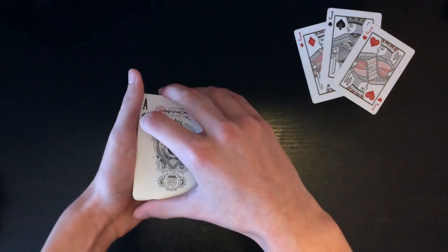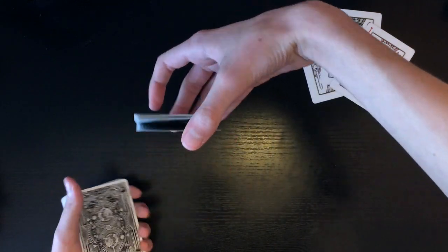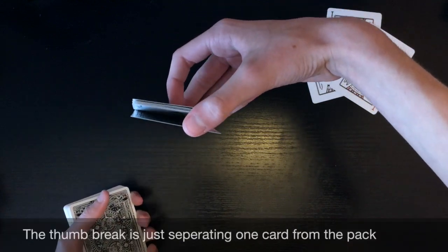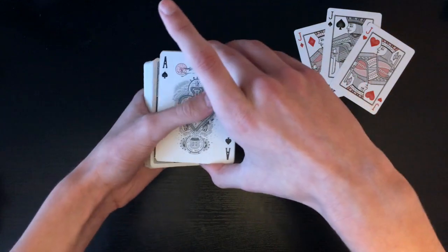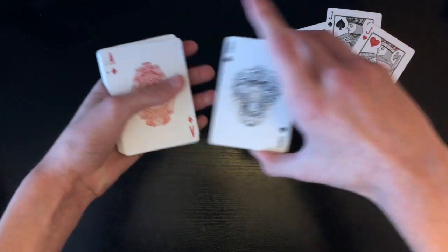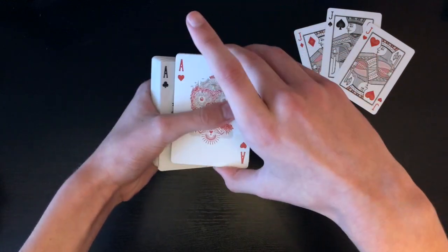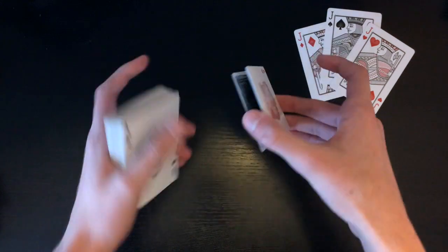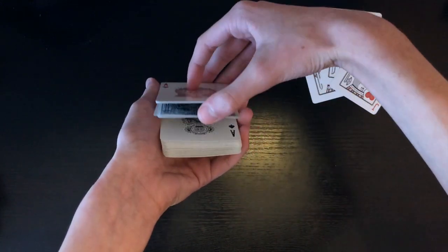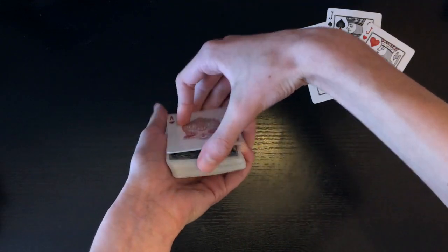Now you can let go of the ring finger break because you're just gonna pick up the cards, but maintain that thumb break with your thumb just like this. What you're gonna do is peel off four aces — ace of spades, ace of diamonds, ace of clubs — and for the ace of hearts you're not gonna peel it off because you'd expose those cards. You're actually just gonna drop the thumb break and drop the card just like this.